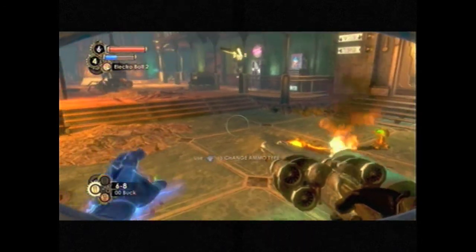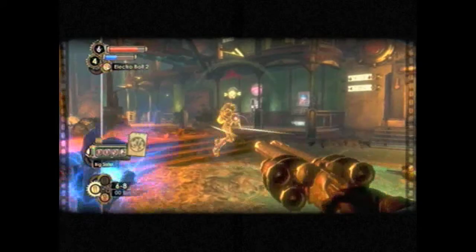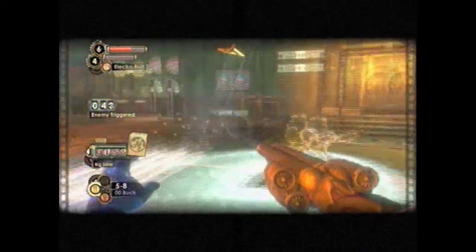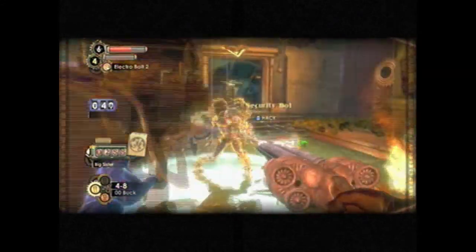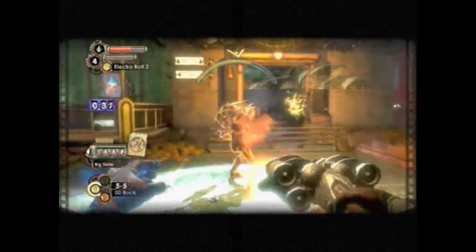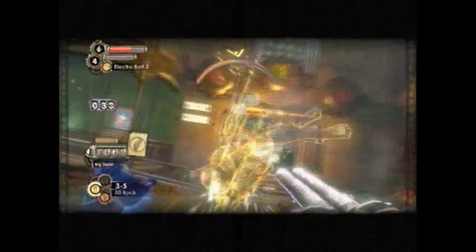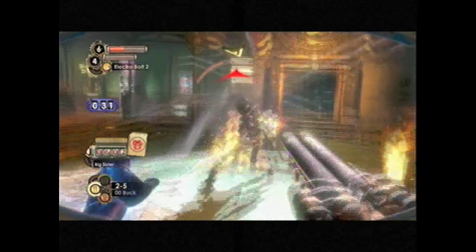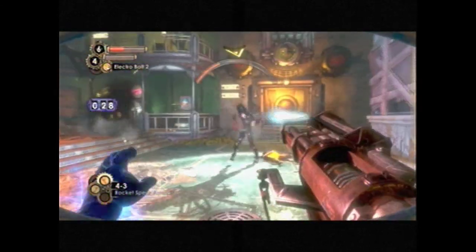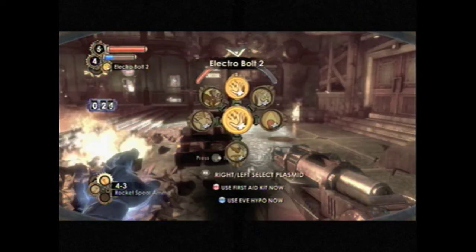I need to get the camera ready so I can start researching her. I'm going to charge up my bolt for extra damage. One thing I noticed about the phosphorus bug that's kind of annoying is you have to switch back to another ammo type to get it to ignite, because hitting them with a second shot of phosphorus bug really doesn't do much. It might increase the duration of the explosions a little longer, but that's about it.